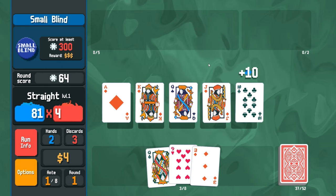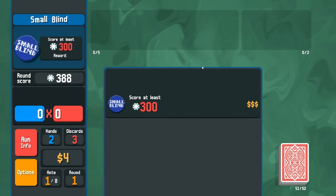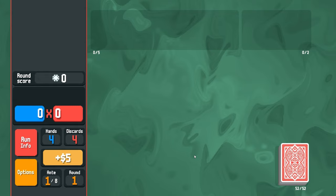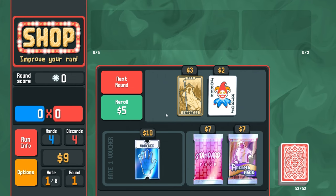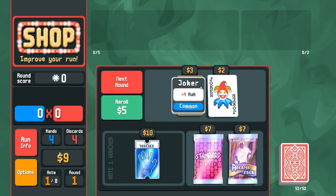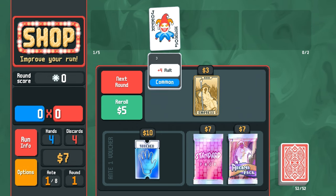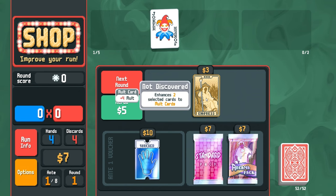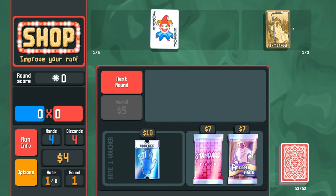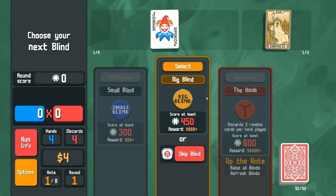That's a good hand - look at that, that's all we needed! After you win, it calculates your money. I got five money and then we can go spend it on stuff. Permanently gain one to your hand per round - that's pretty good. The tarot cards and jokers - I think I'll buy this plus four multiplier. That means anything I play will get a plus four to the multiplier. I think I'm gonna save my money until the next round.